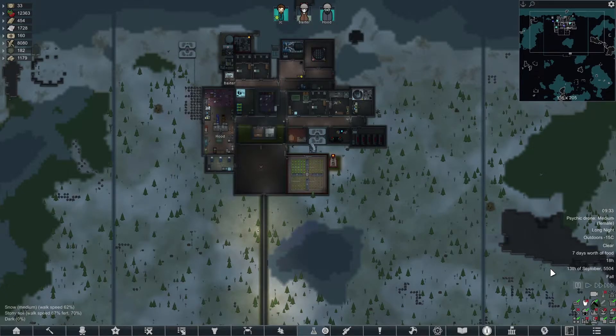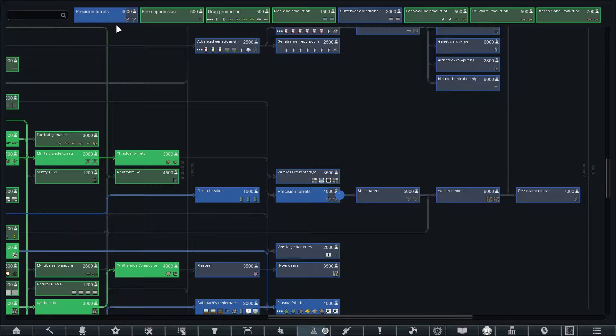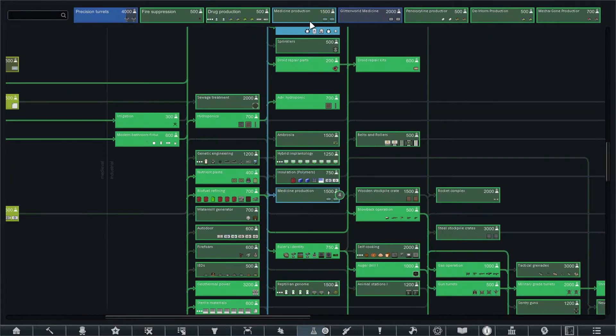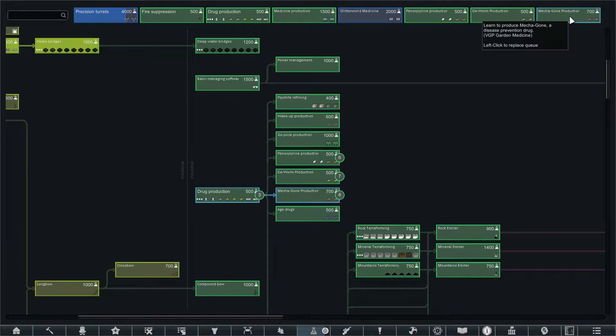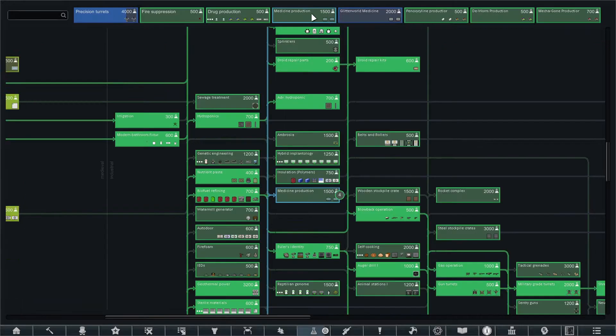Welcome back to RimWorld, JC here. This time we're still pursuing the precision turrets — we still want those sniper turrets. Then we're going to do a whole load of short little projects, mostly to do with medicine.